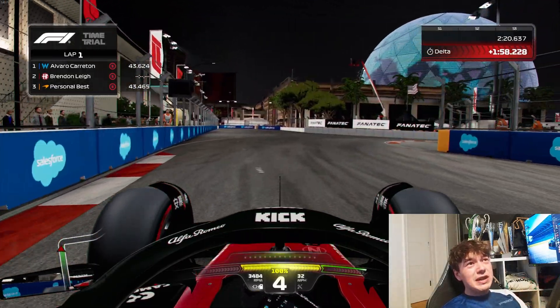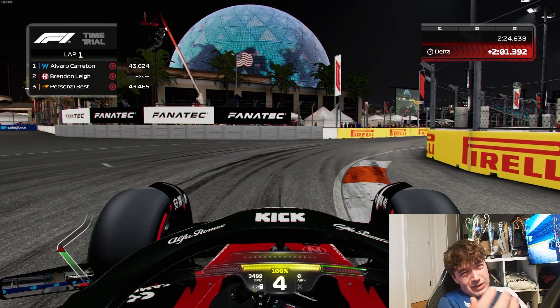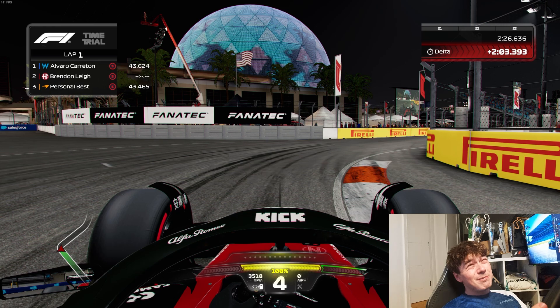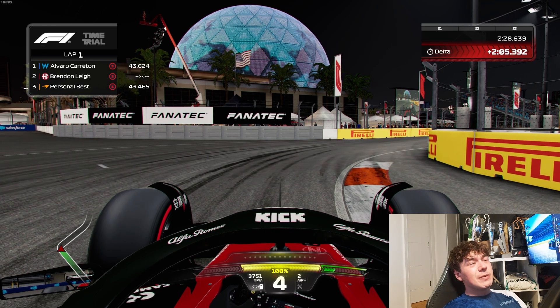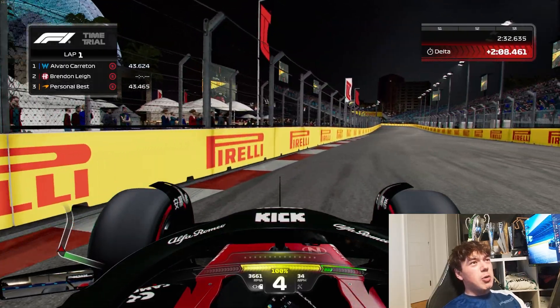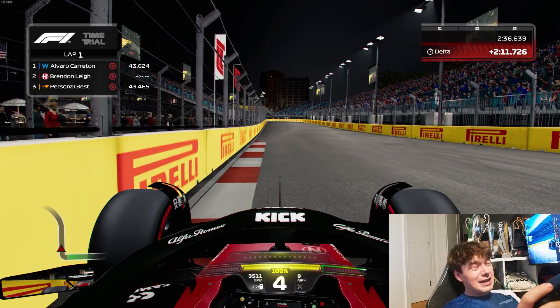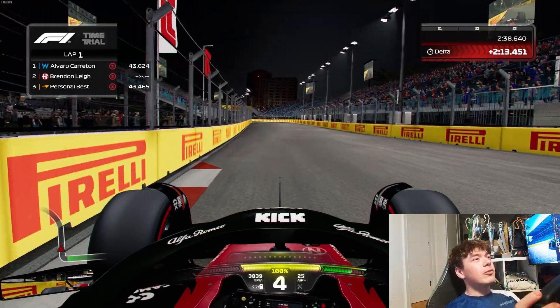You'll be in 4th gear through here. You can hit the kerb or not hit the kerb — both ways are, in my opinion, just as fast as each other with my current game knowledge. You'll be going as early on the power as possible right up to the wall, but trying to avoid hitting it as that can damage your car in F1 23.